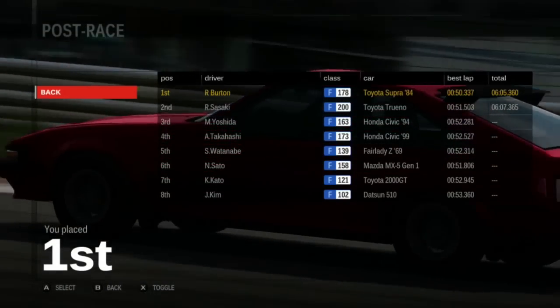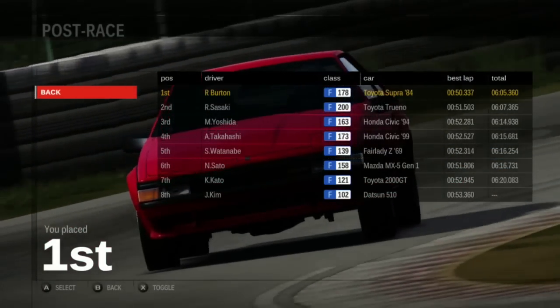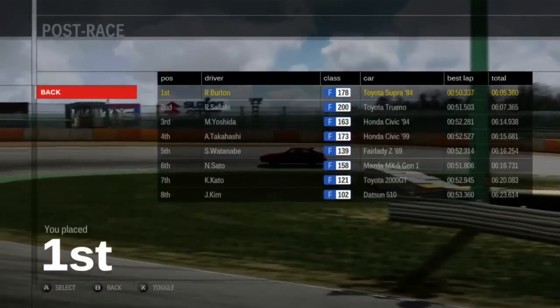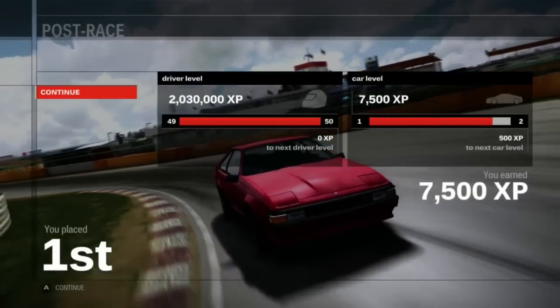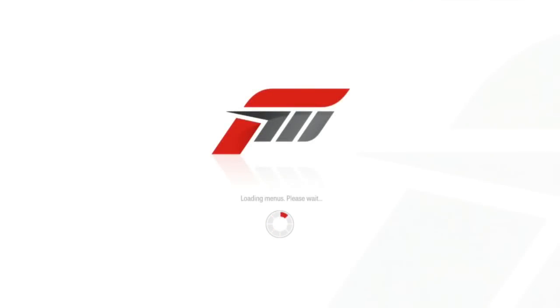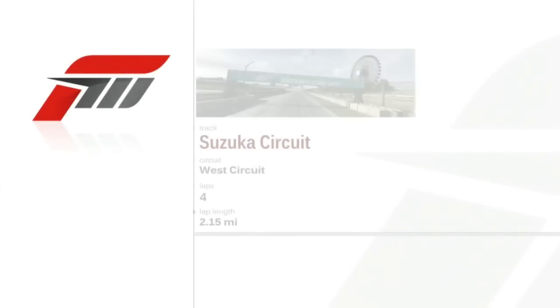I also set my best lap on the last lap. So we had the epic Civic battle for second, and the 69 Fairlady. Watanabe beating Sato's MX-5, then the 2000 GT and Datsun 510. Interesting field of slow-ass cars. First race down of the Asian tour F-Class pre-2000.